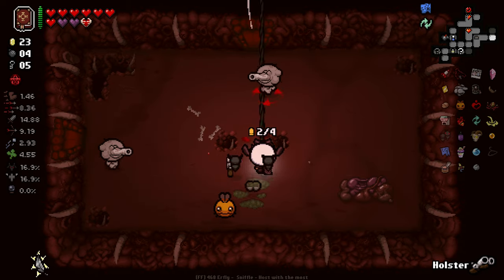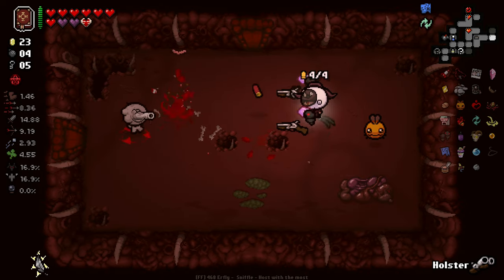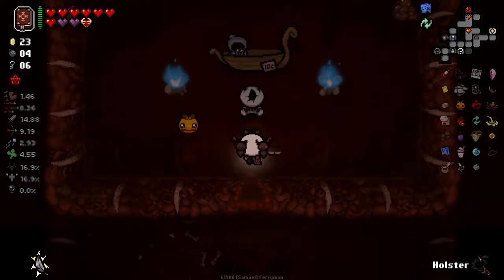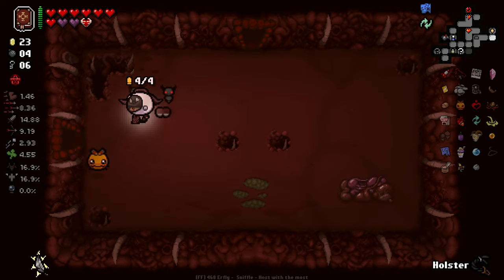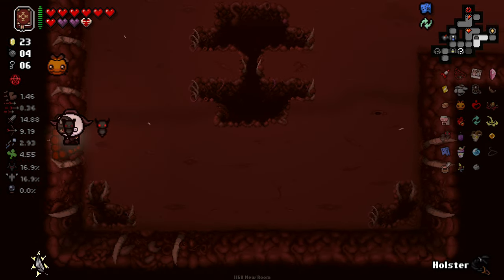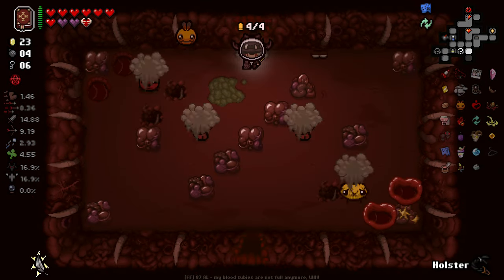Get my whip out. Our damage is just so good right now — we're able to do a lot even with just our whip. Dude, I hate the Womb — just let me go the right way. If there was an item room I wouldn't care, but there is not.